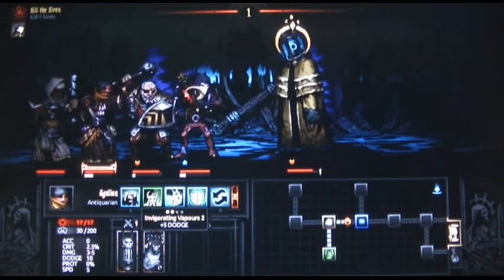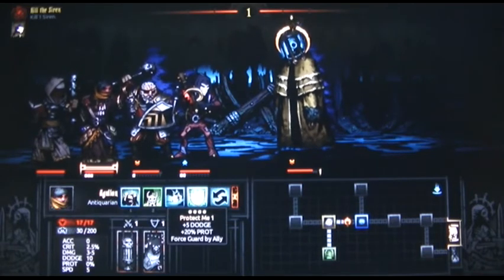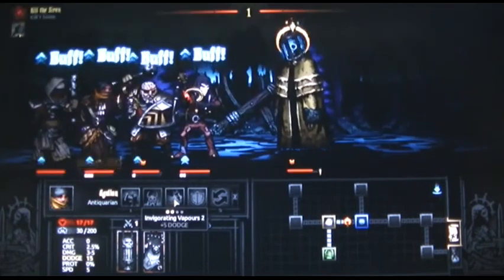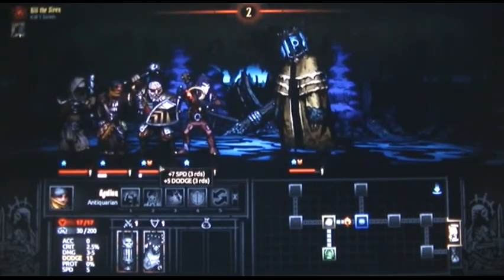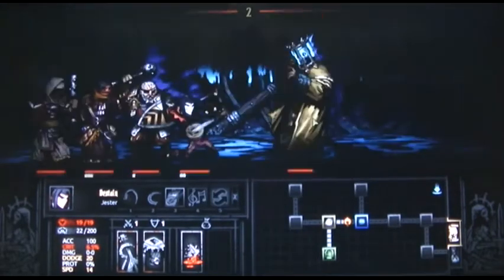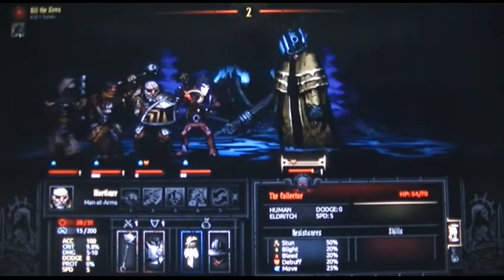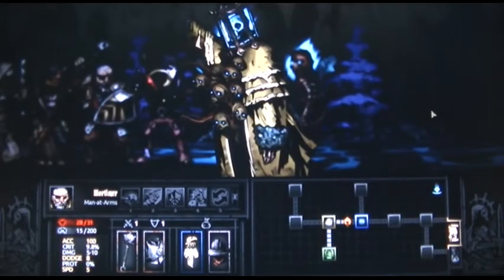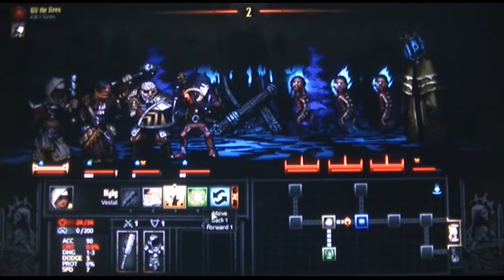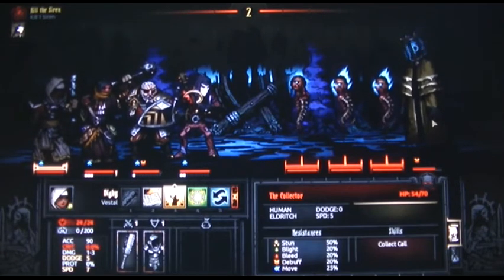Dodge, force guard by ally, plus five dodge — heal and head down. Protect me, invigorating vapor. I'm going to dodge, I'm going to dodge. Let's make his accuracy as bad as possible, beat this fella up. I should have dazed the fella, god damn it. Let's stun this fella again — oh, I can't. Shit.